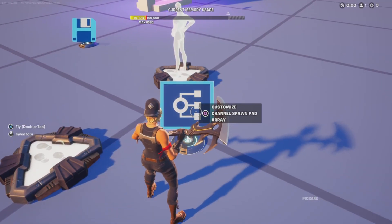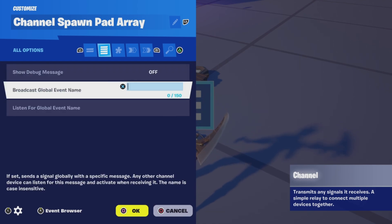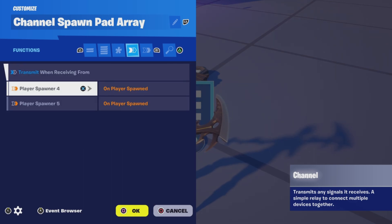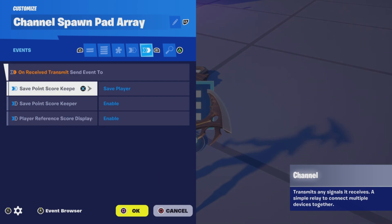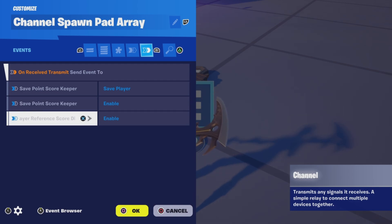Let's first start with the channel device. All options are set to default. For functions, when players spawn, we're going to transmit. For the events, we're going to transmit to the save point device to save the player, to enable the save point device, and to enable the player reference device.